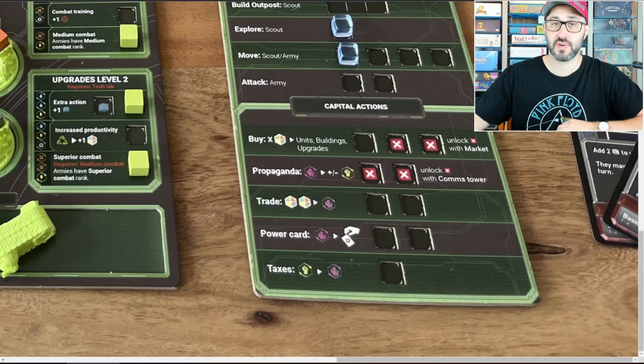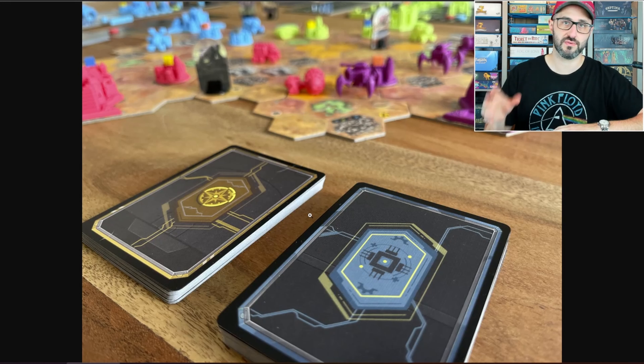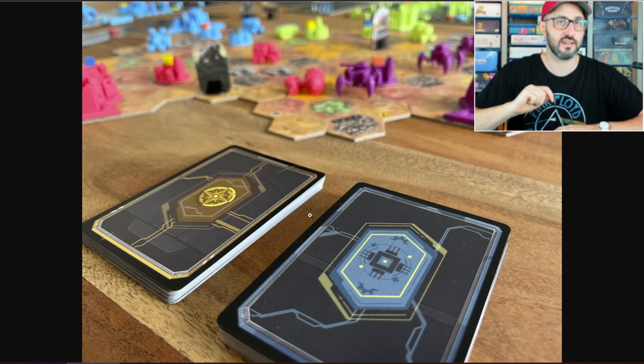Another way that you can spend your resources is to take the buy a power card action. Whenever you do that you'll be gaining a power card, which is a dual-use card that gives you a couple of different options. Either you can spend it to perform its special ability according to the requirements of that card, or you can hang on to it and use it in combat.